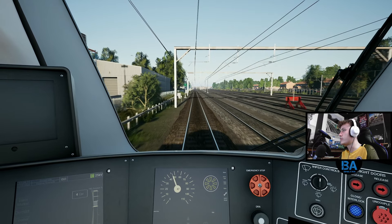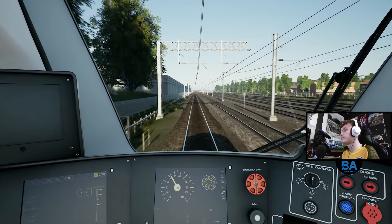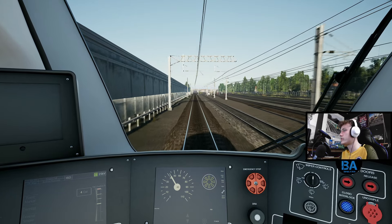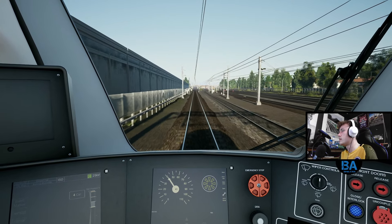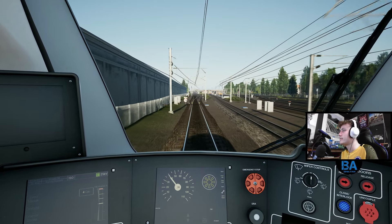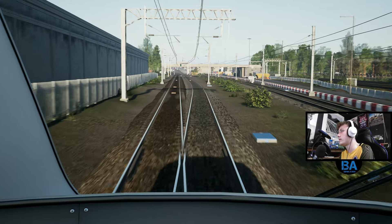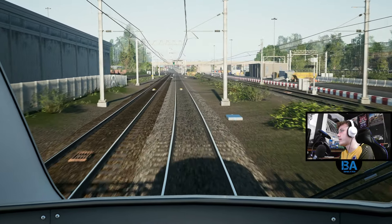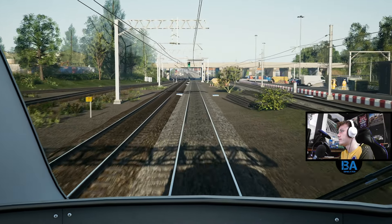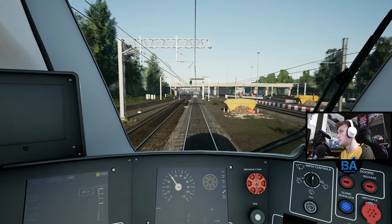We've got a marker for a 40 so we'll just come down to 40 - doesn't really make too much of a difference. And then up to Barking Riverside which is journey's end. There's the 50, and then the 40 must be slightly after. Look at how steep that gradient is going up onto the flyover.